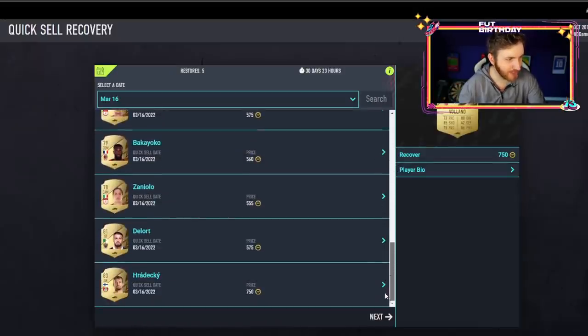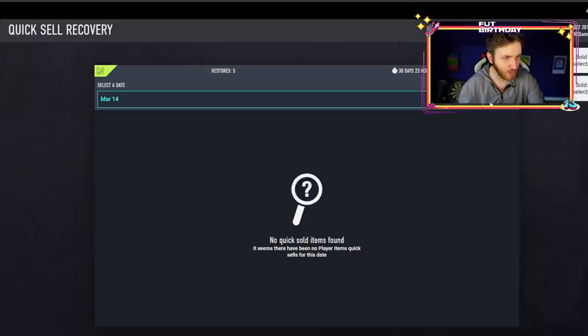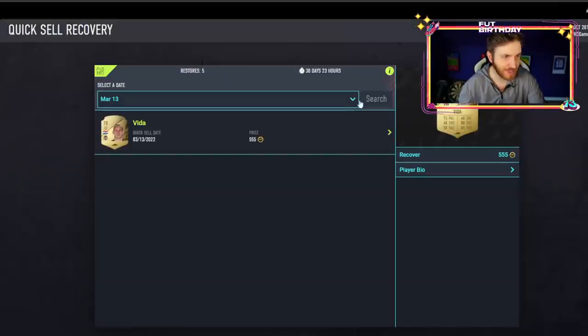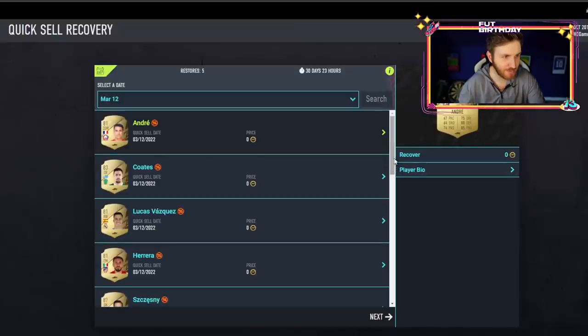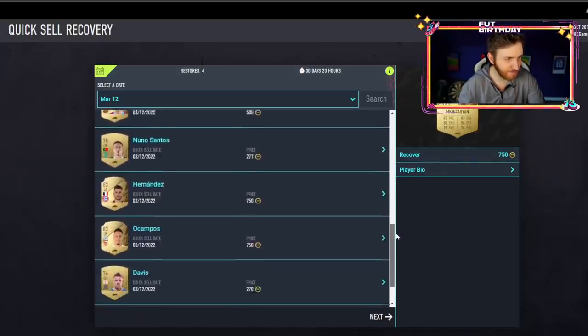This is absolutely mind-blowing — a free 90-rated card might be doable. We'll have a look. March 14th — it might be too far back, but it's definitely worth checking because you might be surprised and get a 90-rated card here. Shesney — 100% recover. Yeah guys, definitely check your club.